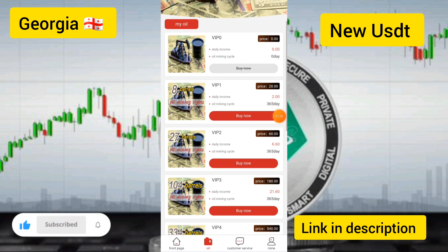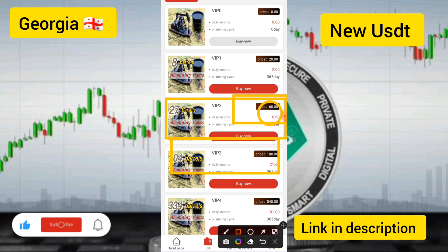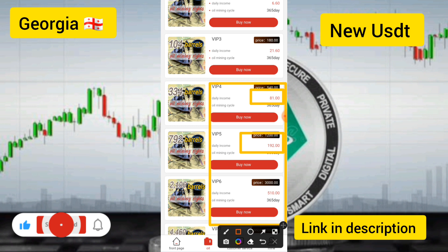I will teach you how to earn more money. Upgrade to VIP two for 60 USDT and earn up to 6.60 USDT in daily income. VIP three costs 180 USDT and earns up to 21 USDT per day. VIP four and VIP five offer daily income of 182 USDT and 81 USDT respectively.